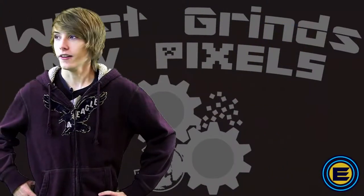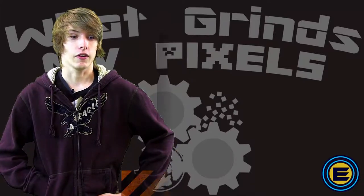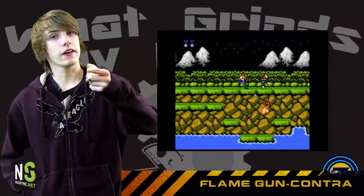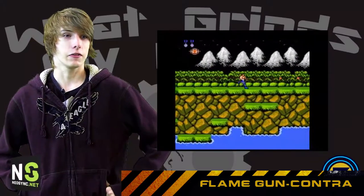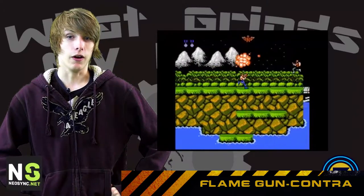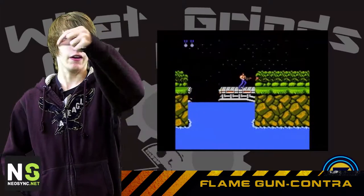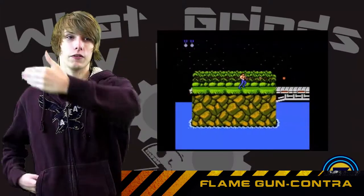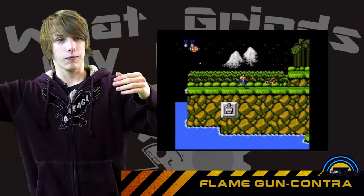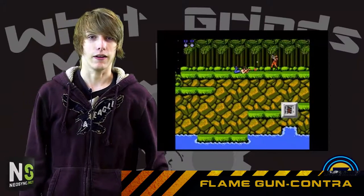Hey guys, Caleb Hinton here, and I'm going to be talking about the Fire in Contra. I know a lot of you are saying that's not an item, that's an upgrade — well, I don't care. Fire is useless in Contra. It's probably worse than your default gun. It just fires in a squiggly line, but your gun fires forward, so it's always a guaranteed hit. The fire will just miss, and then you're screwed. Get the Spread, not the Fire — Fire is useless.